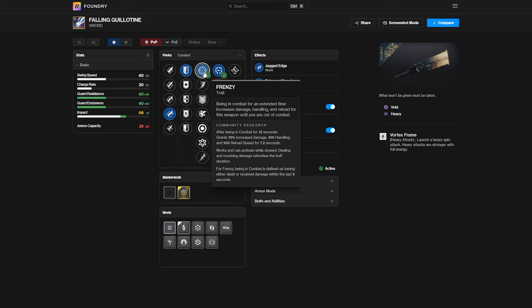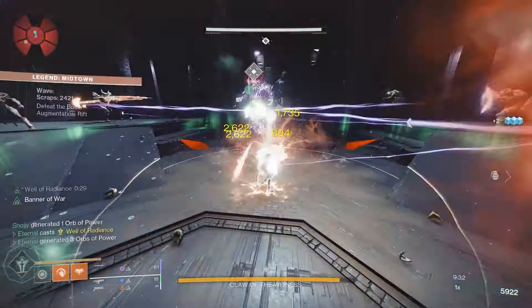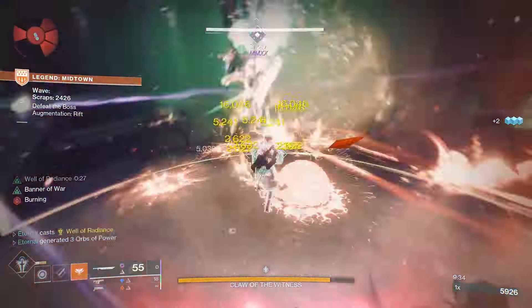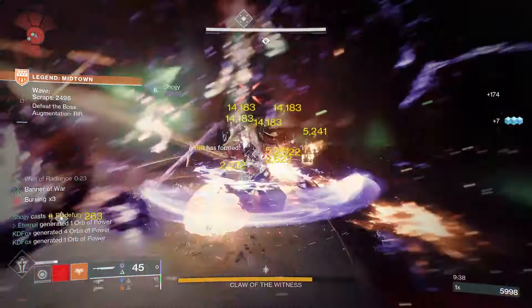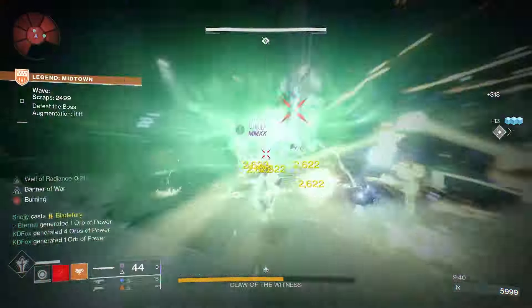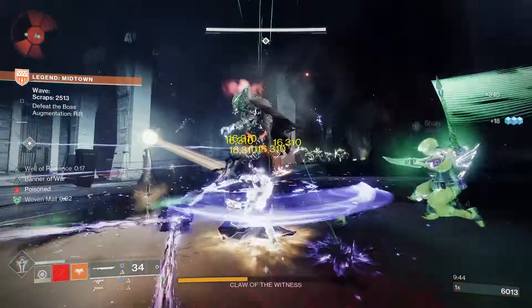The next perk is Surrounded. With swords, as it says here, this actually only increases damage by 35%, but if you pair these two together, that is a flat 50% damage buff to this sword. The way you play with a sword is you get up close with the boss, so having Frenzy and Surrounded on a sword is probably the two best perks you can get, and a 50% damage boost is the highest damage combination you can get in the game on any weapon.